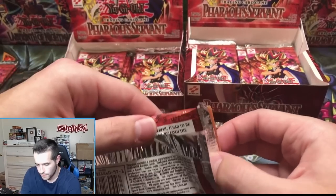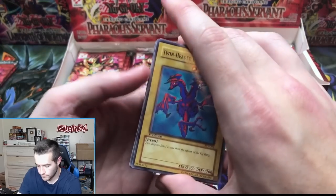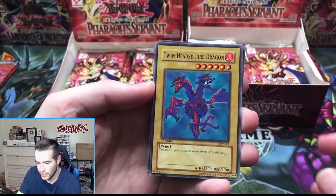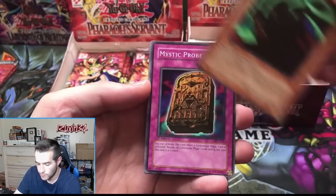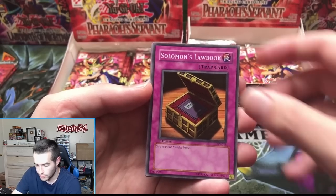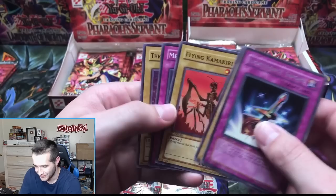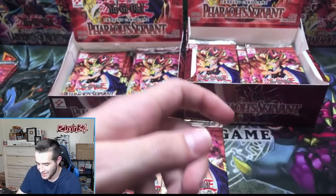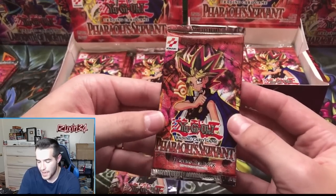Pack number one: Twin-Headed Fire Dragon, Invitation to a Dark Sleep, Mystic Probe, Solomon's Lawbook, and a Light Force Sword — very nice — and a Three-Headed Geido. Light Force Sword, pretty cool. Next pack number two — let's get Chris something good. He's already on the wheel but let's get him at least a super rare.